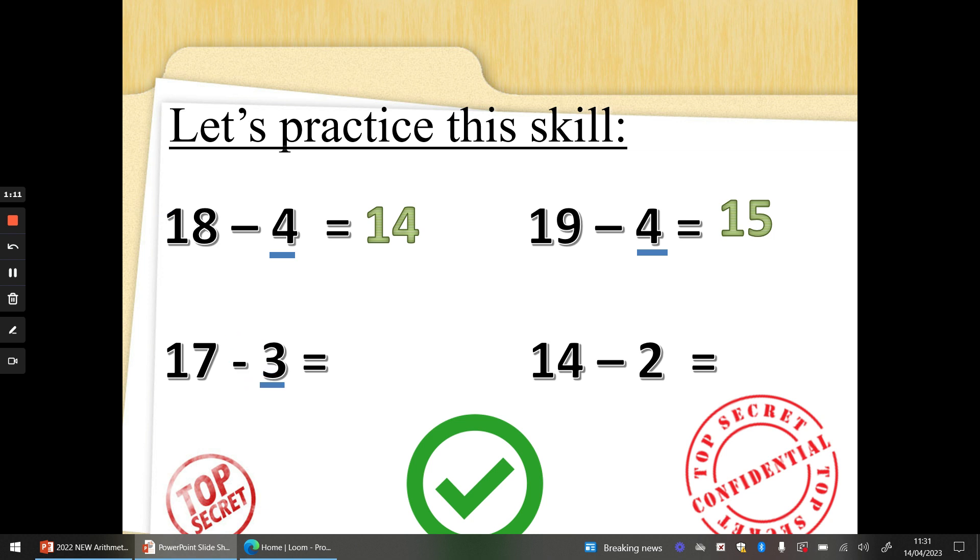17 take away 3. Three fingers up — did you beat me to it? 17 on your shoulder. 17, 16, 15, 14. Well done. 14 take away 2. Two fingers up. 14, 13, 12. Fantastic.